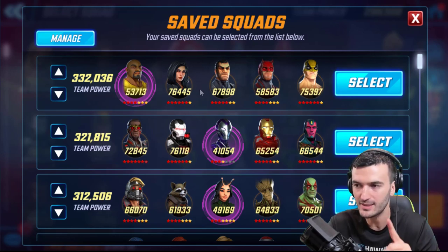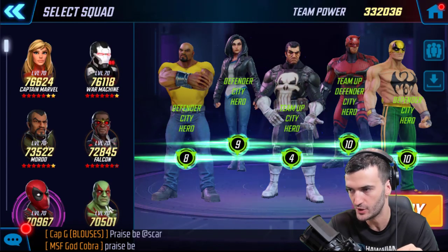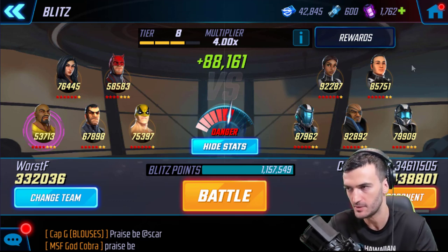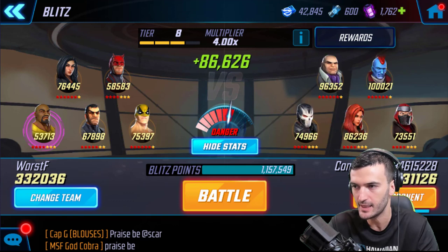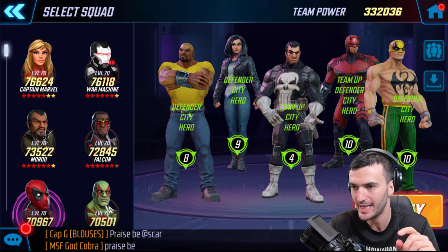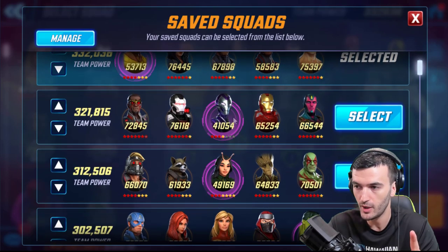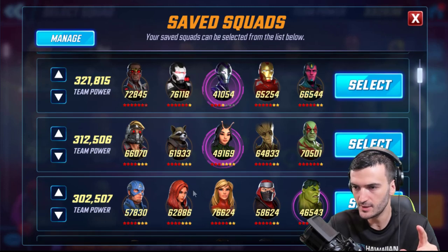The power of your opponent's team is generated by your collection power. For example, let's go into my top team - my defenders. My defenders generated 88,000 points because of their collection power versus my opponent's collection power at this multiplier. I can check my opponents here and these are the three options: they give me 88, 88, and 86. Now I'm not going to fight with my defenders though - here is the interesting part. I will change my team and push the limit as much as I can to try to keep the same opponents. My defenders are 332. I've got a 321 power armor, a 312 guardians, and a 302 Avengers with Captain Marvel. So I'm going to push it to this Captain Marvel team and see if I can keep the same opponents.